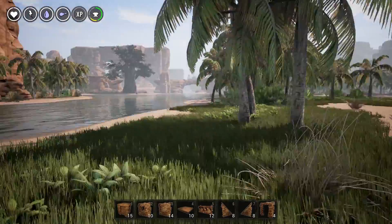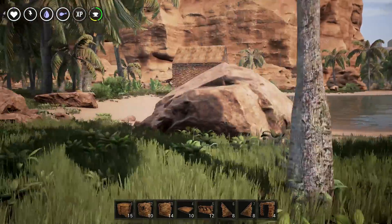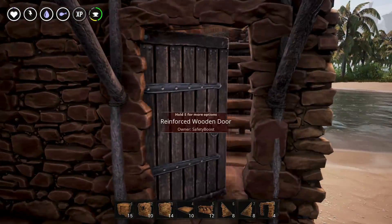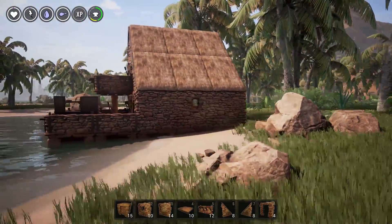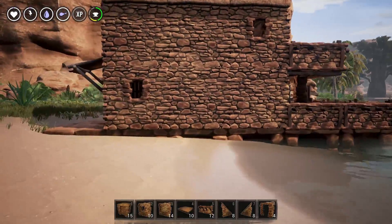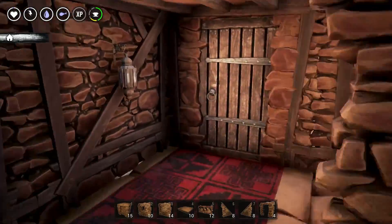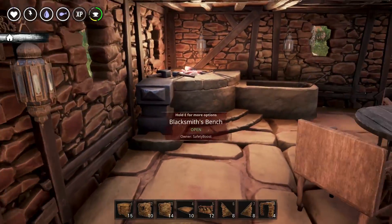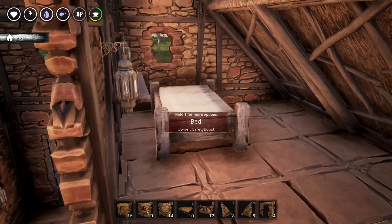Hello everybody and welcome to this tutorial. Today we're going to be showing you guys how to make a very simple basic house in Conan Exiles. Right here is the house that we will be making today. I do have some administrative privileges. It's a very simple small house that should have everything that you need, and you can always add on to it later or add stuff to the outside.